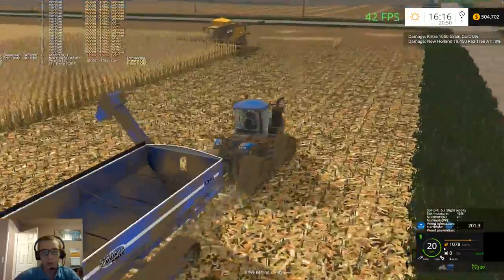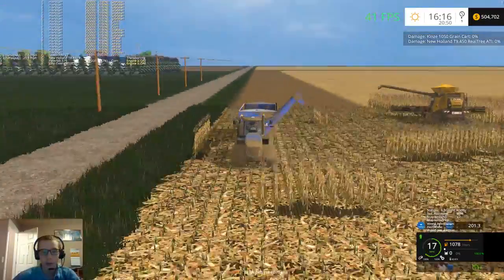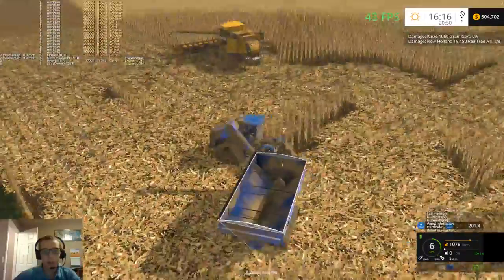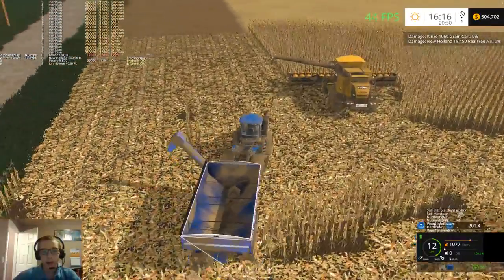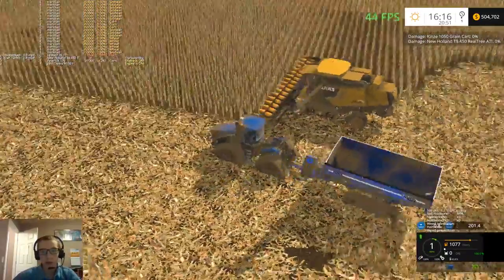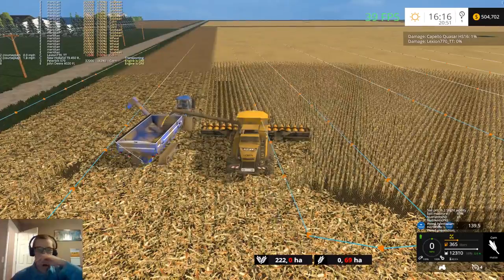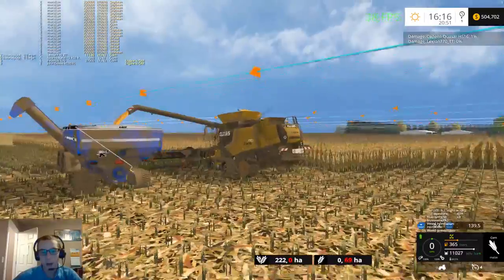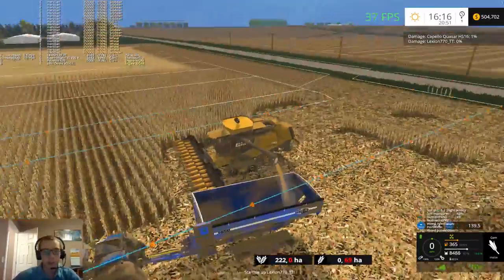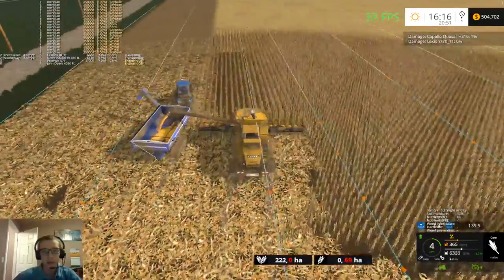Once harvest is over, we're going to take the combine, grain cart, the truck, the pickup — all that stuff — everything's going back to the farm. The grain cart's going to get put back in the shed. The grain cart and tractor will be washed up and taken to the dealership — tractor gets sold, grain cart returned. We'll take the combine, wash it off, put the draper header back on, and load it back onto the header trailer. Then hook the combine up to the header trailer, put the corn head on front, and pull the combine and header trailer and draper header all to the dealership and sell those as well.